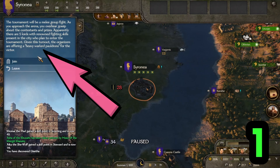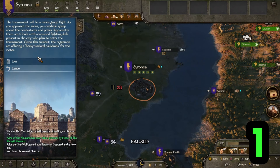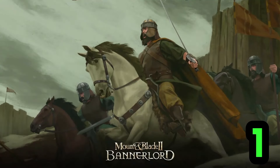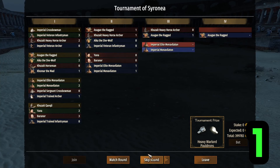In tournaments, you can view the reward on offer by clicking 'watch match', and you're still able to go back to the main screen and hit 'join match' if you want to fight. If you are solely using tournaments to help fund your game and want to save time, instead of fighting it yourself, you can still win the prize if a companion or family member in your party wins.